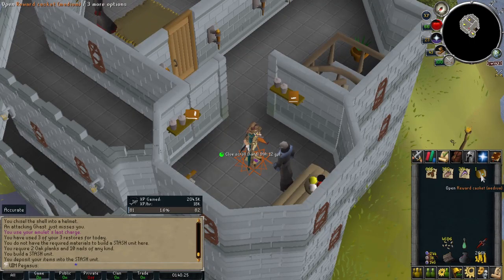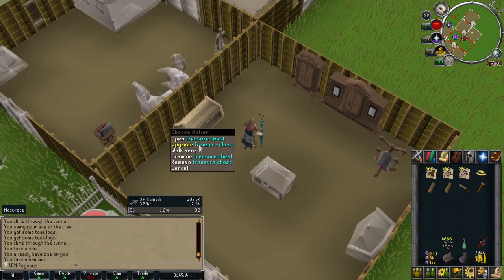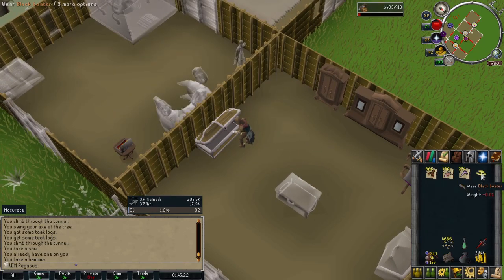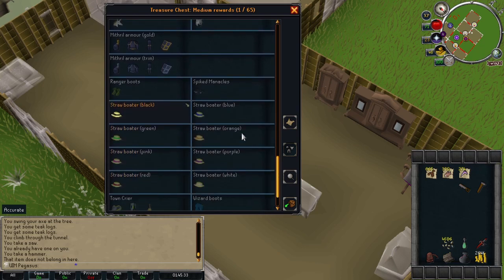I don't have too many clues done, but I do have a medium reward casket. I had a hard clue scroll but one of the steps required going into the deep wilderness, and I refuse. Let's open this medium one — ranger boots please — not ranger boots, but I did get a boater, which is kind of cool. Going ahead and upgrading the teak treasure chest and storing the boater — now if I ever want to use one, I can.